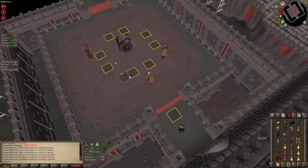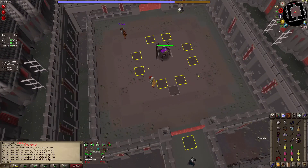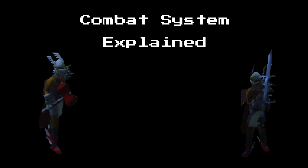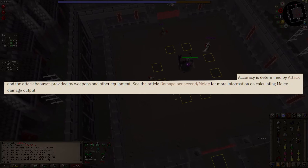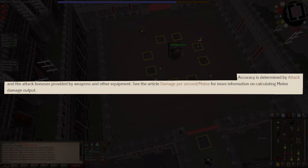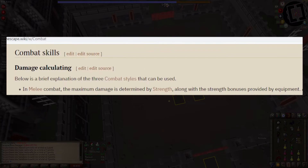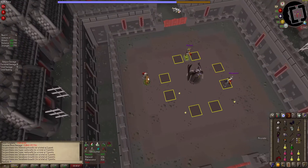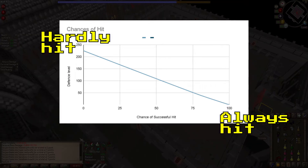Today I'm going to explain the old school RuneScape combat system, defense reduction, and how it applies to PVM. Your attack level and accuracy bonus are rolled against a monster's defense level to determine your chance to roll a successful hit. Then another roll determines the number you hit, which is zero to your max, based off your strength level and strength bonus. Every monster in old school RuneScape has a defense level — the higher the monster's defense level, the less often players hit.